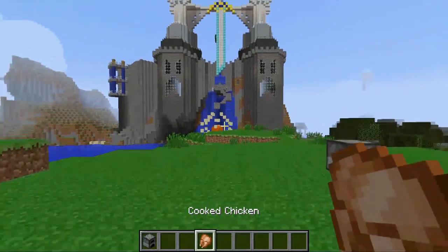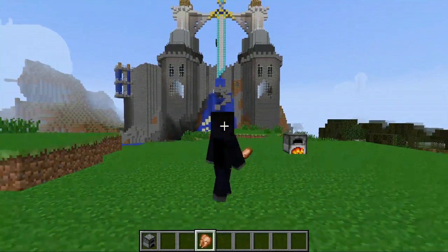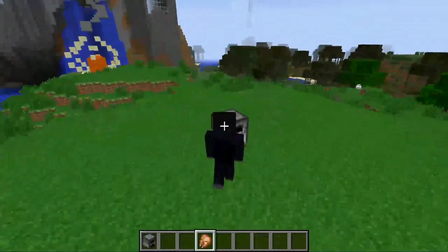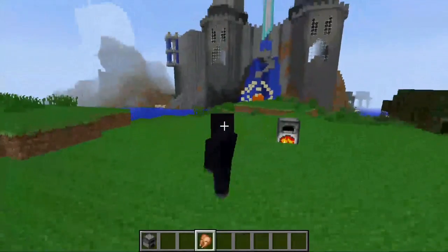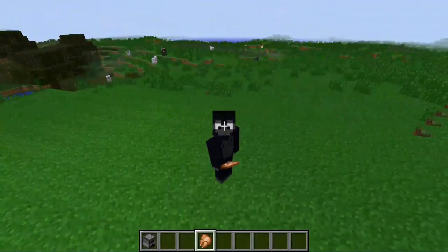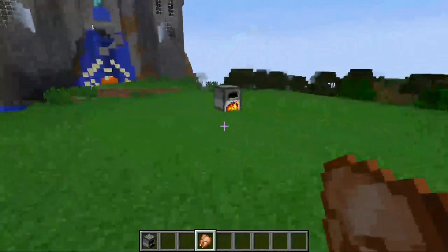And if you want to zoom out and see the back of your character, you press the F5 key. You can still play the game normally and interact with objects just like normal in this view mode. You can press F5 to look behind you and press F5 again to go back to the normal view.